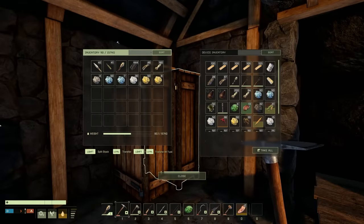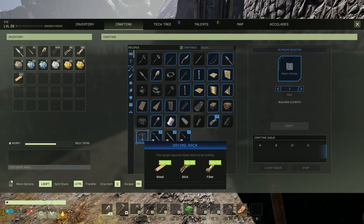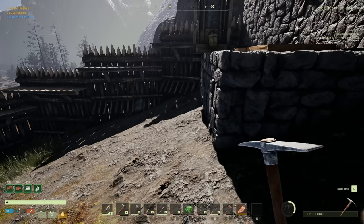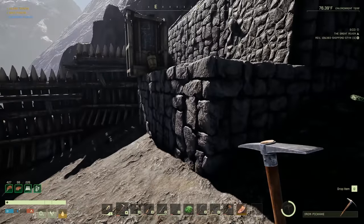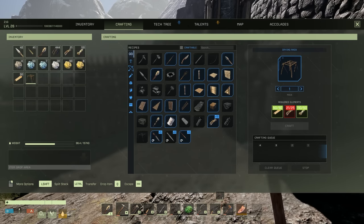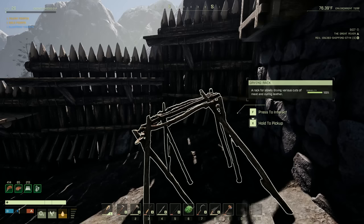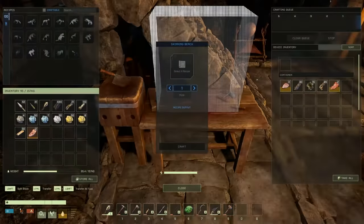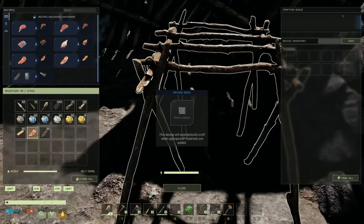For the drying rack I just need some wood - let's get that made. Let's make one to start with and see how much leather we can put on it. I might need to put some more foundations down here. Let's put it down and interact with it. Let me grab a bunch of leather and see how this works.